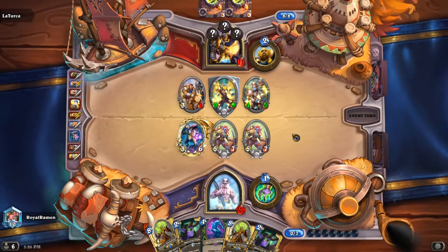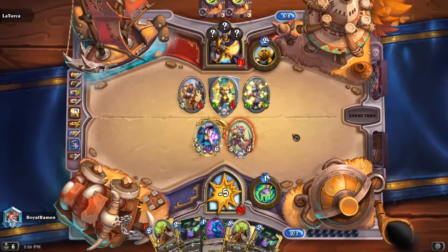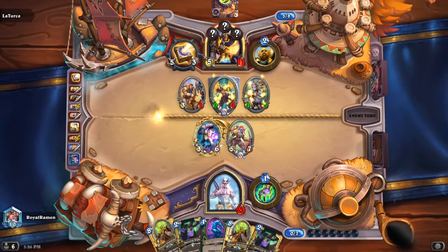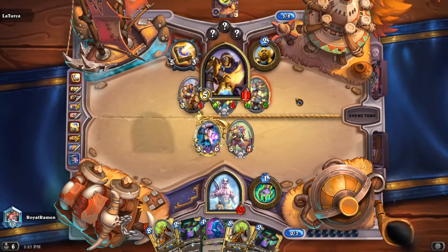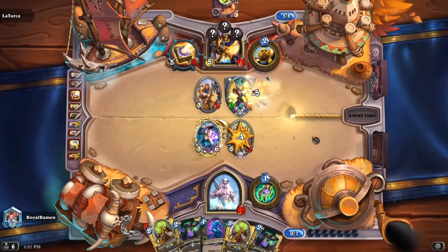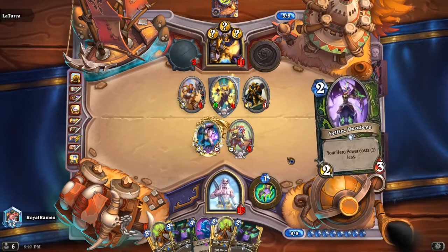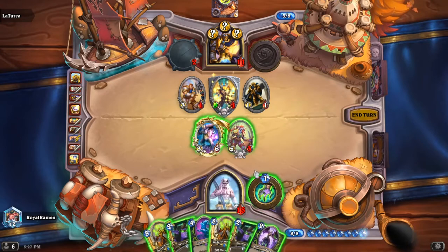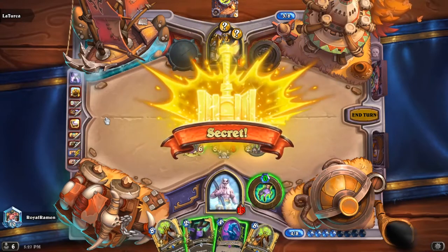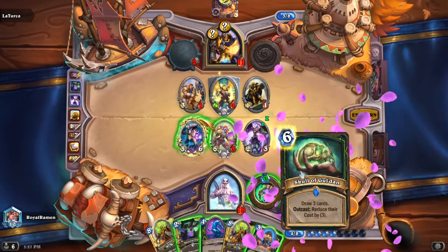We can still take care of the 9/9 with our 5/7s, but we do take ten damage. It might be worth it to play the Inquisitor without a combo — if I just play it right now and rush it into the 4/5. He's just making these trades happen. I'm not sure why he'd make that trade when I'm gonna trade into the 9/4. I think we go here and then outcast. Should have tested with the other one — oh that's fine actually.